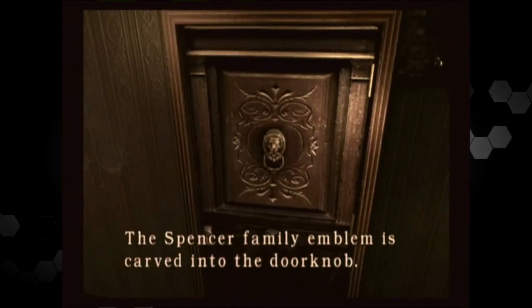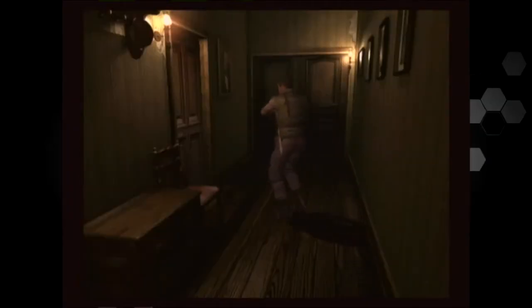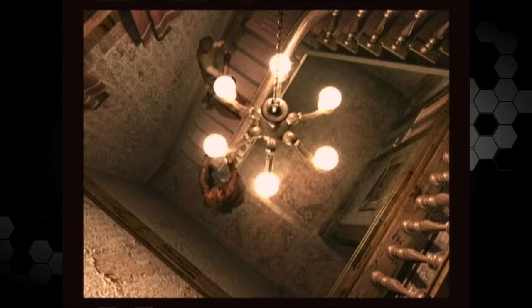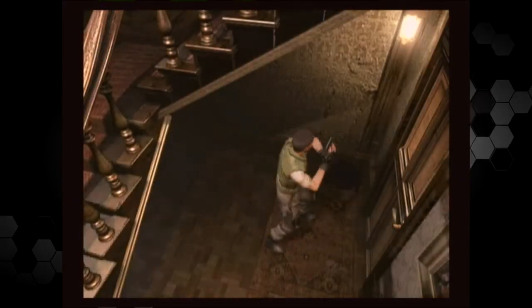I don't have it yet, so continuing on. No zombies. The Spencer family emblem is carved into the doorknob. It's locked — emblem of armor. Leave me alone, zombie. Buddy, you wanna climb some stairs? Go. And he's puking. I probably need to end that dude's life.